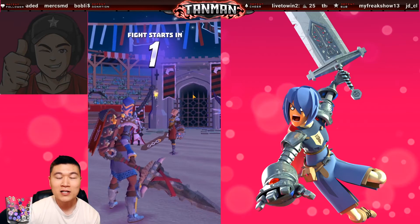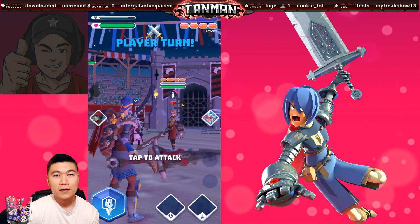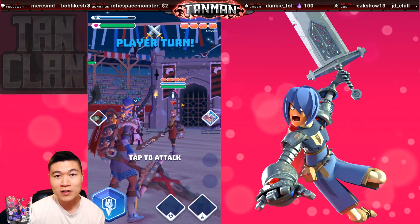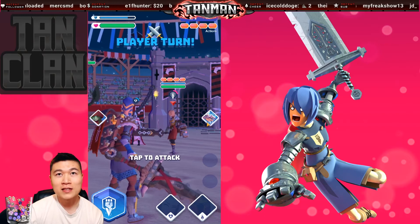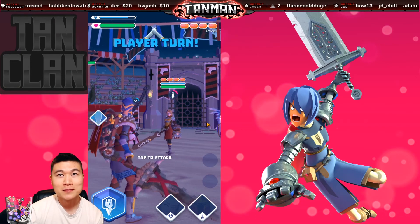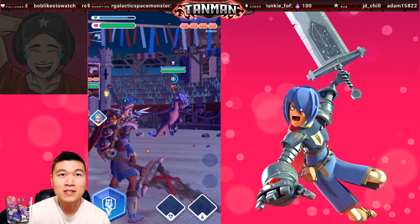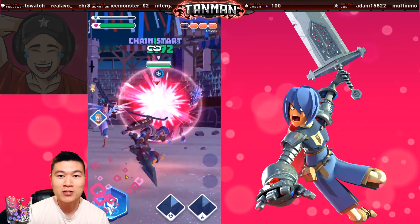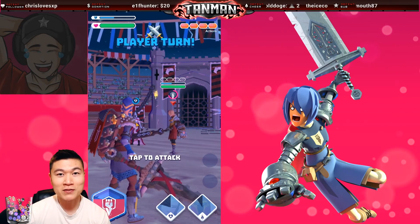As an arena match starts, a random player will start first. Though you only get two actions for starting first, starting first is always desirable. Killing minions should be your priority. If the opponent's minion is not an epic minion, it is probably safe to just punch and generate rage at this time. If your opponent ignores your minions, it's probably going to be a victory.